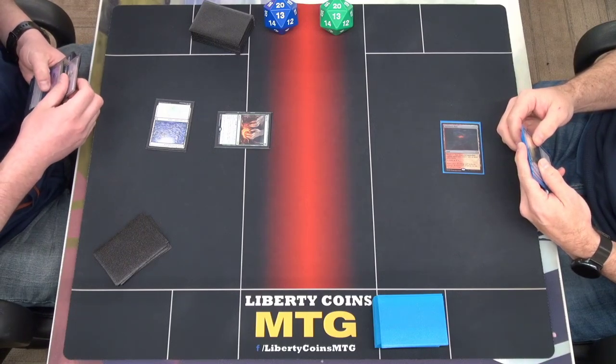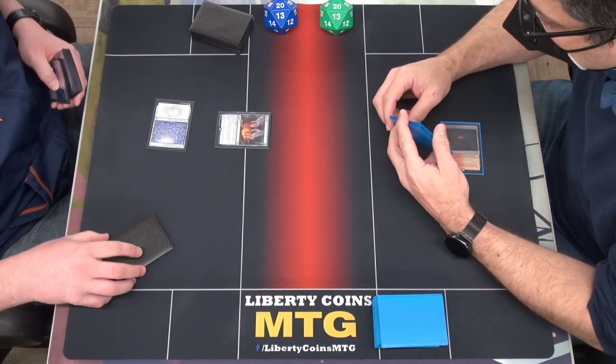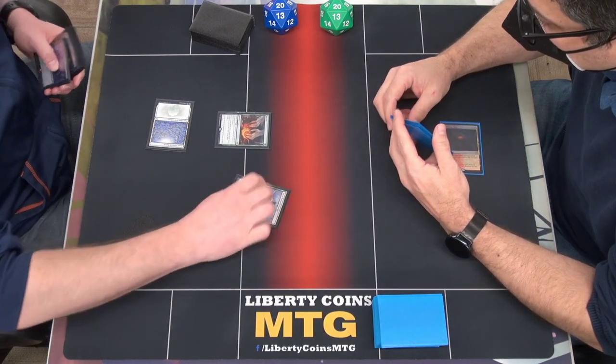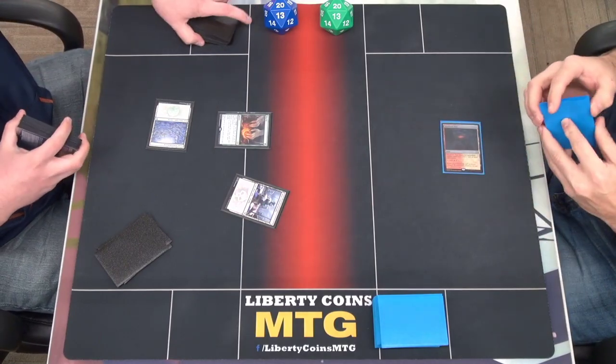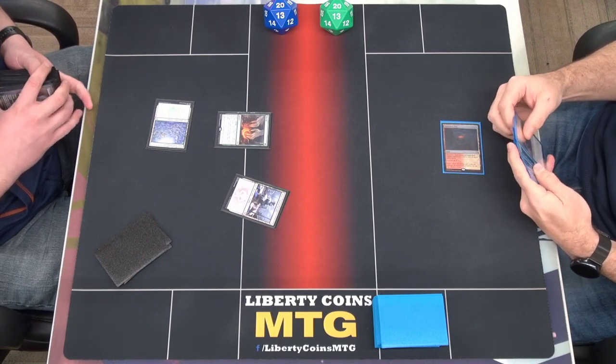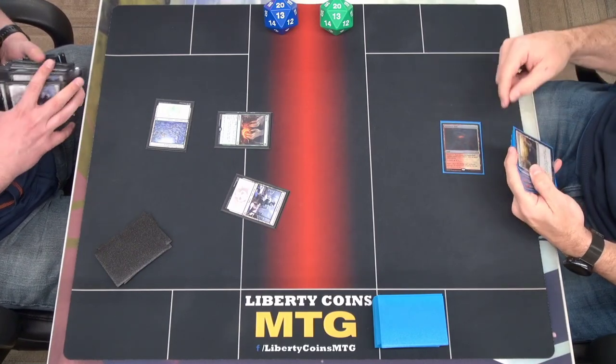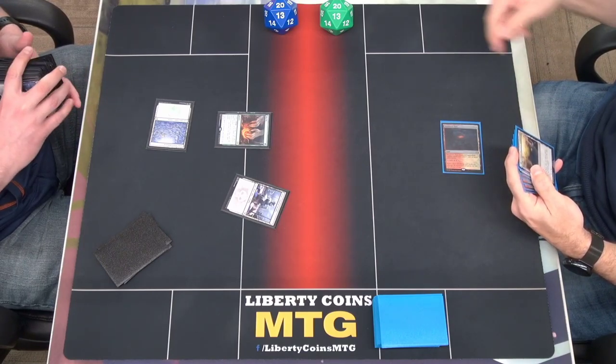Do I have to reveal it? No, I do not. Yeah, you do. Search for a basic land — oh, reveal it. So it's a swamp. If it ever has a context you have to reveal it. I can never remember that one. If you pay the four, you don't reveal it. Just always assume if it says a specific card type, you have to reveal it.